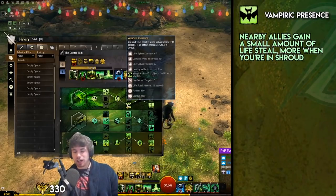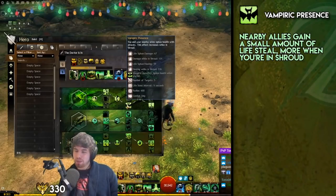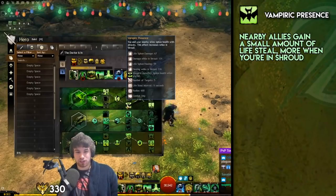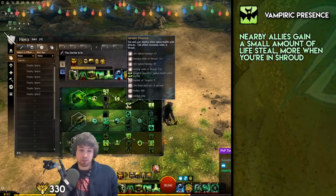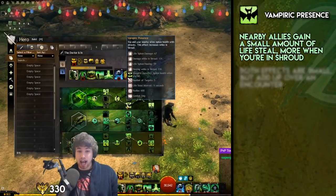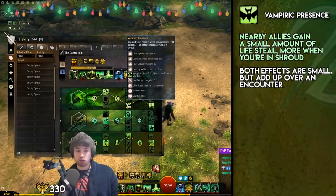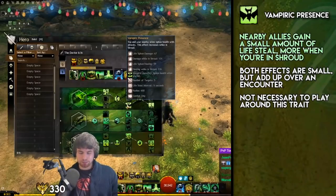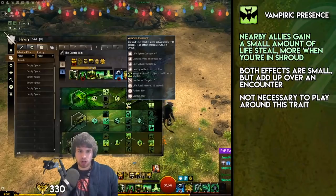Then Vampiric Presence — the Necromancer's attempt at a DPS increase trait that buffs people in your group. It is actually really good; do not underestimate this. If you've got this in your subgroup, you are going to give people a little bit of a DPS increase — a few extra hundred DPS. And it gives people a tiny bit of extra sustain as well — every half second it will heal people for about 60, so you could be getting 100 health a second. Not bad at all. Bear in mind, whenever you go in Shroud, the damage and the healing from this doubles — but we're just going to be doing our regular Condi Scourge rotation, so just focus on DPS.